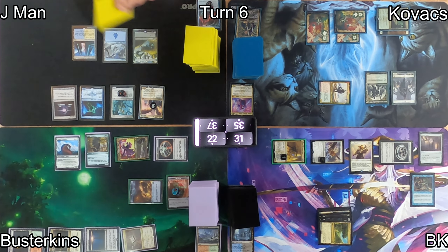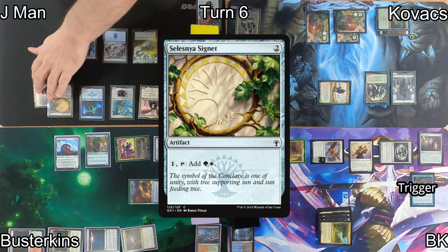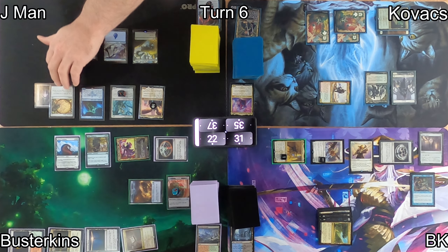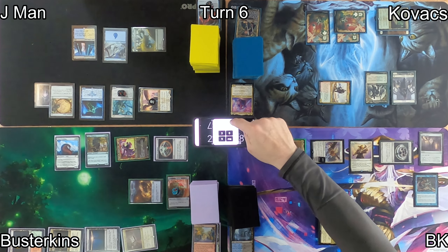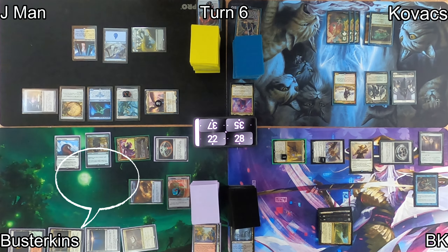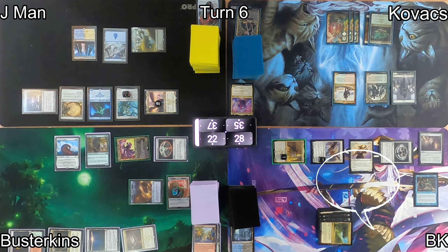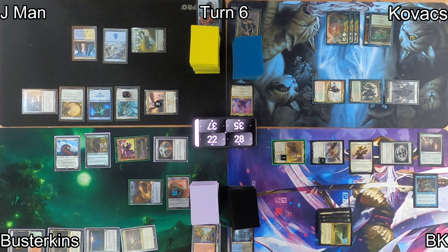Busterkins moves to combat with Agnes at me, and thanks to Orin Frostfang, Agnes has Deathtouch — I don't block, I just take 3. On J-Man's turn, he plays a Selesnya Signet and pays 1 for Rhystic Study. He then moves to combat at me, dropping me to 28. There's always player removal, which Kovacs is leaning into right now.